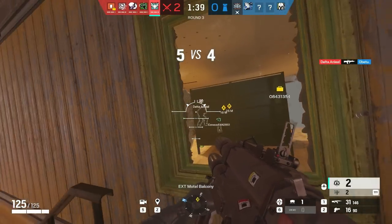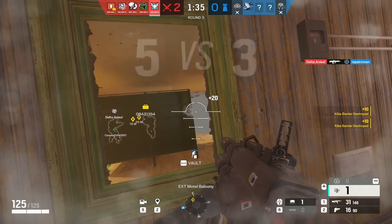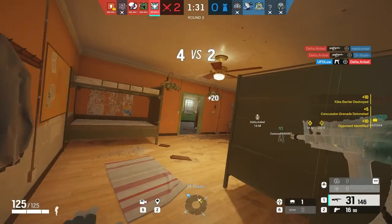With Zofia, make sure to switch between concussion grenades and impact grenades if you want to get rid of a shield or stun someone. With ADSs and Wamai magnets, you want to waste one impact and one stun, so at the end you have one of each left.